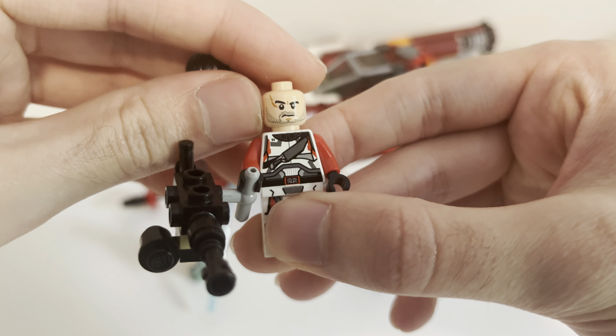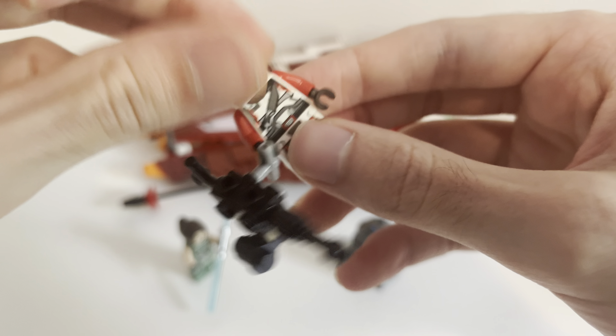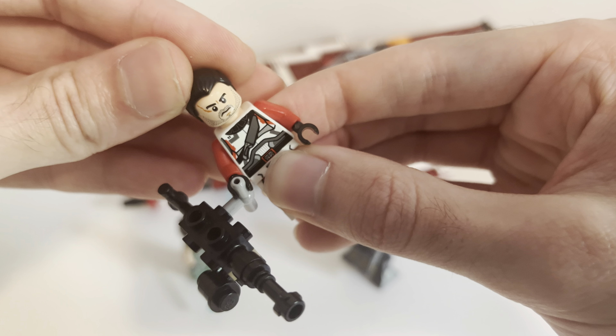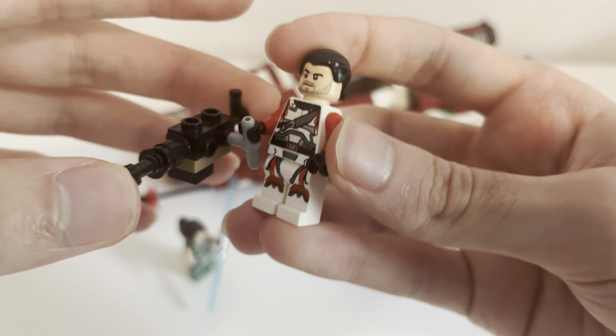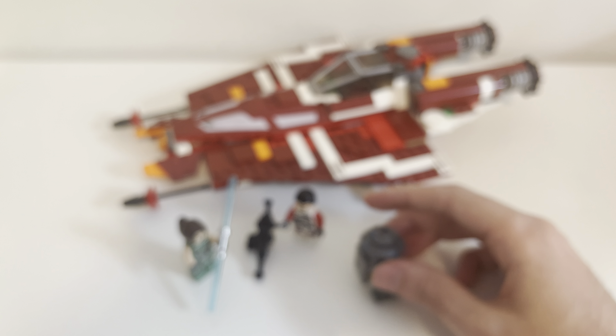He's almost confused-looking, with a five o'clock shadow and a really cool scar on his eye. No second face, which is kind of disappointing. No helmet either, which doesn't bother me — in the trailers he doesn't have a helmet, so it makes sense. His hair is pretty good too. He is a great minifig — I think he's about 25 bucks, and Satele is 35. These are kind of pricey, but they're really, really cool.